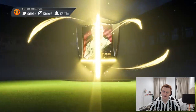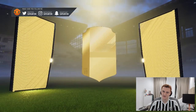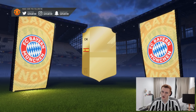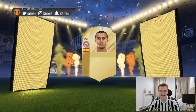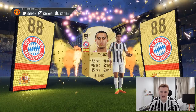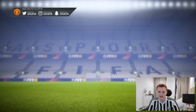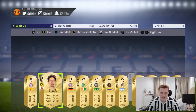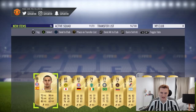We're going into this 100k pack — it's got boards, always a good start for 100k packs. Spanish centre mid — Tiago, baby! 88 rated. Nice little walkout for us right there, very very nice indeed. We also get Sule and Kagawa as well. Very, very nice pack indeed — I'll take it.